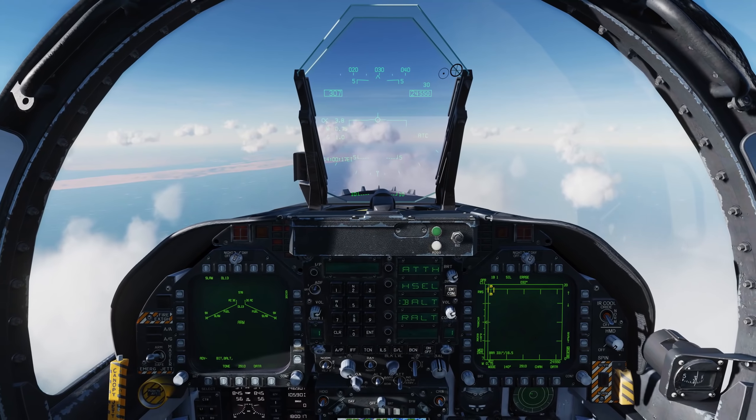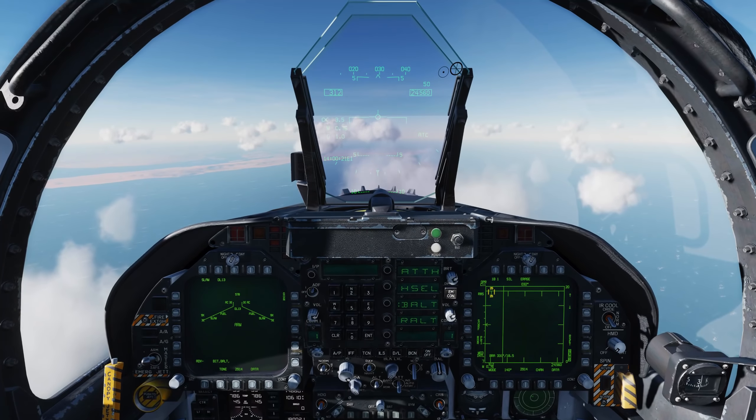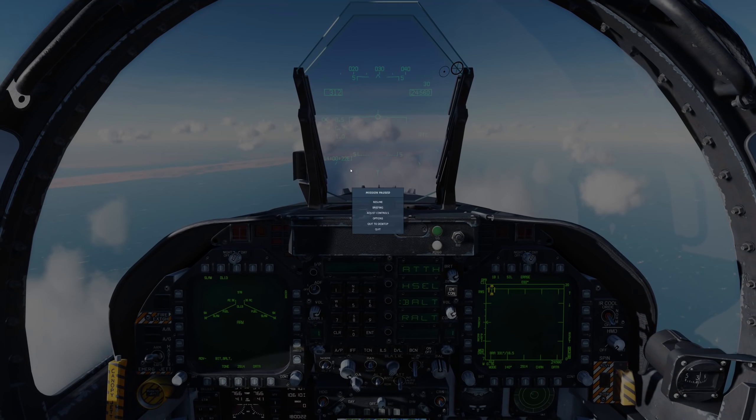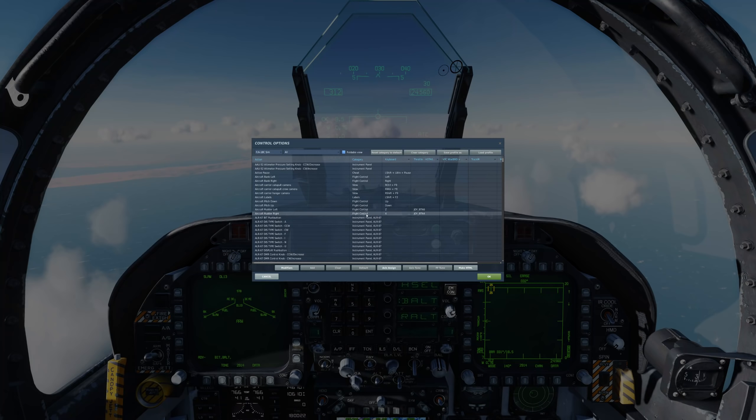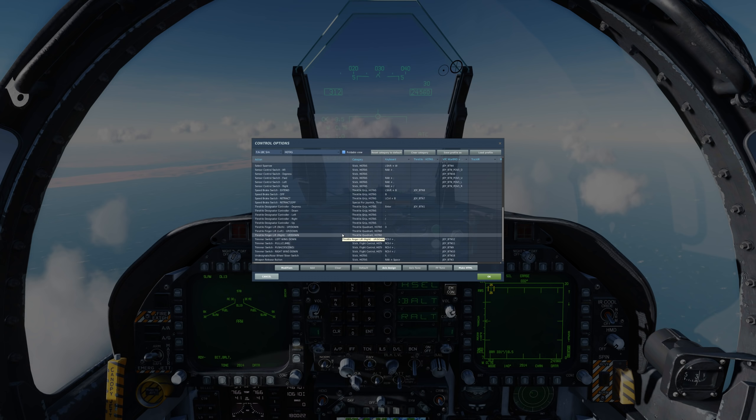Before we get to the demonstration portion of the SLAM, let's take a look at some of the controls you'll be using. Go to Escape, Adjust Controls. We have the F-18C SIM, and from the category we'll go to HOTAS — hands-on stick and throttle. Coming down, we'll go to the Sensor Control Switch, particularly left and right. Further down we have the Throttle Designator Control, or TDC — down, left, right, and up. And finally at the bottom, the Weapon Release button.